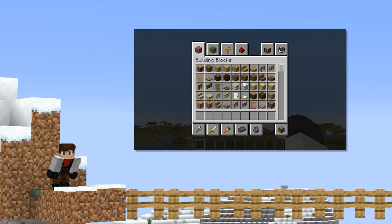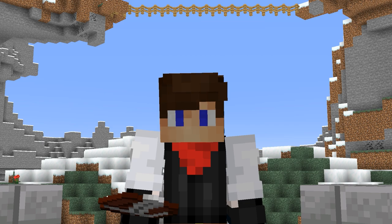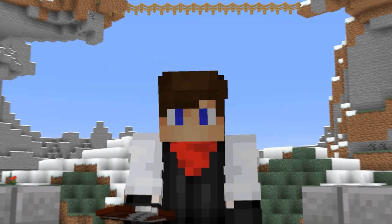Wait a minute — we were talking about all of this, but did Mojang just remove the transportation tab in the new snapshot? Does that mean we're not getting a transportation update anytime soon?